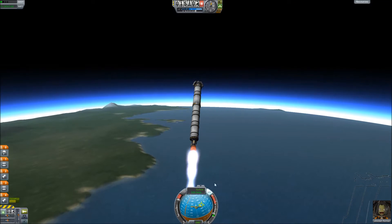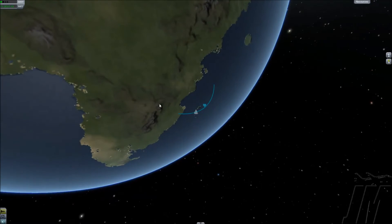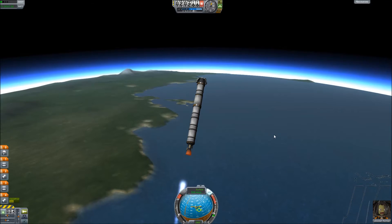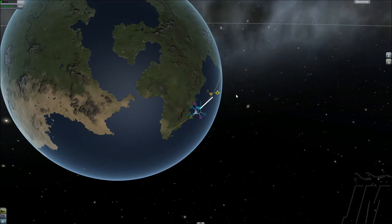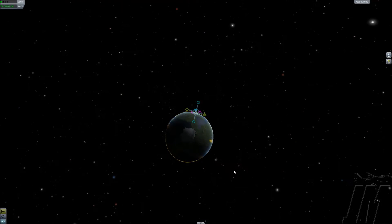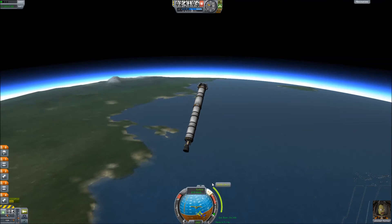SAS basically just controls your thing so you don't have to do the steering — it'll do it for you. Now let's see how we're doing here. If possible, I'd like to get into orbit around Earth. So in order to do that, let's stop that for a sec, so that way we have some time to add a maneuver in 20 seconds. There we go, that's just barely enough. If we go back here and aim at the blue dot — we're supposed to burn three seconds ago.